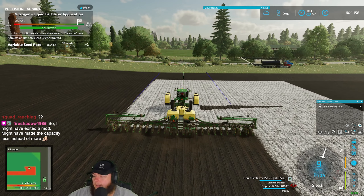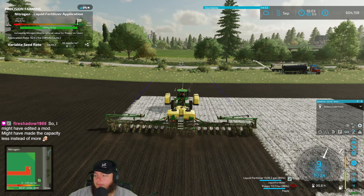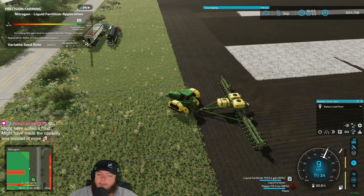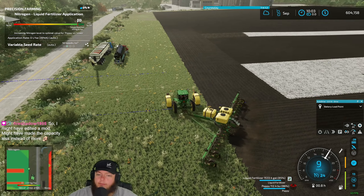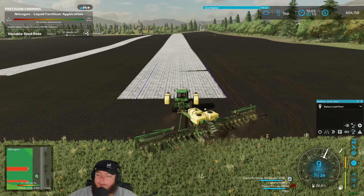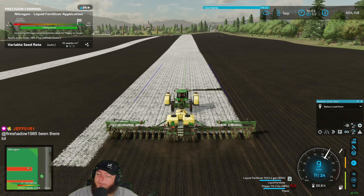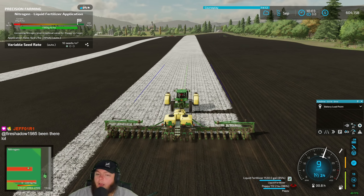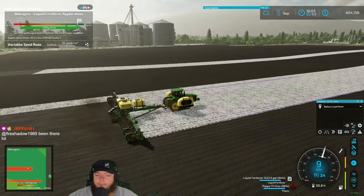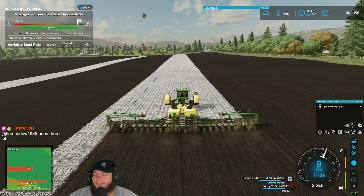We had fifty thousand three hundred and - Fire Shadow - you added thirty dollars, we could buy it. Wow Fire Shadow, edit - I have more than one pass left, I got a little smidge. Fire Shadow, what mod did you make - you made the capacity smaller? That's like unheard of.